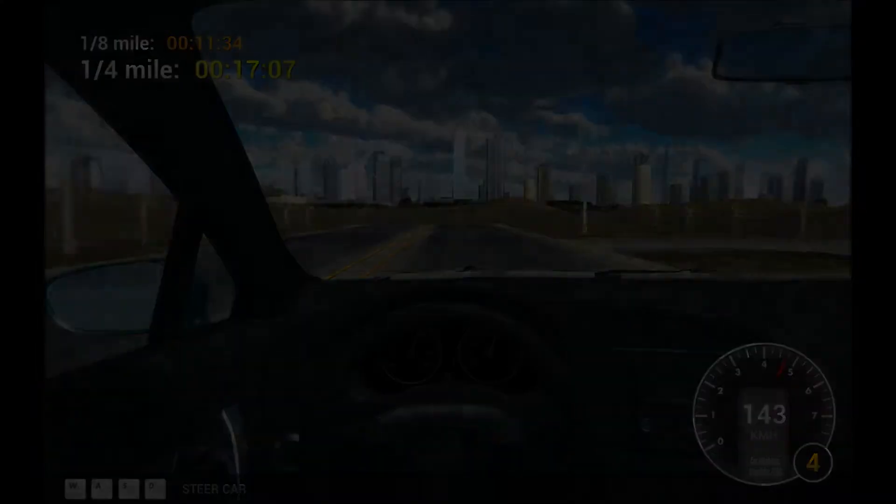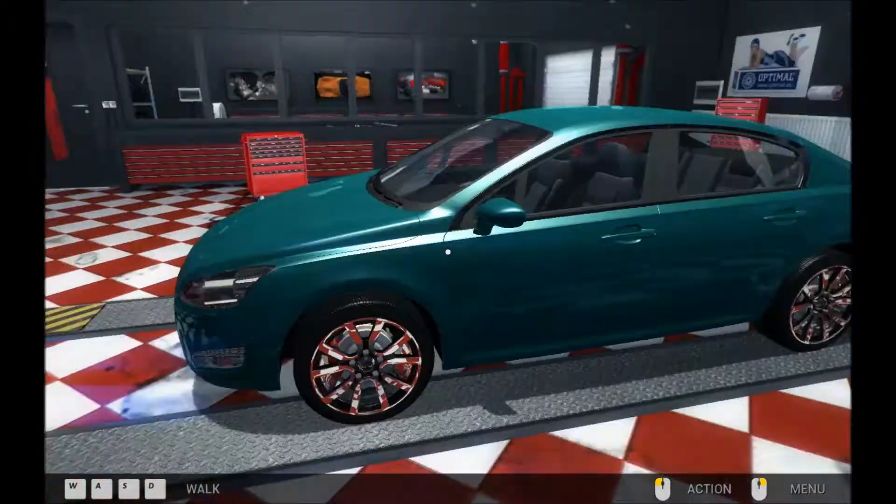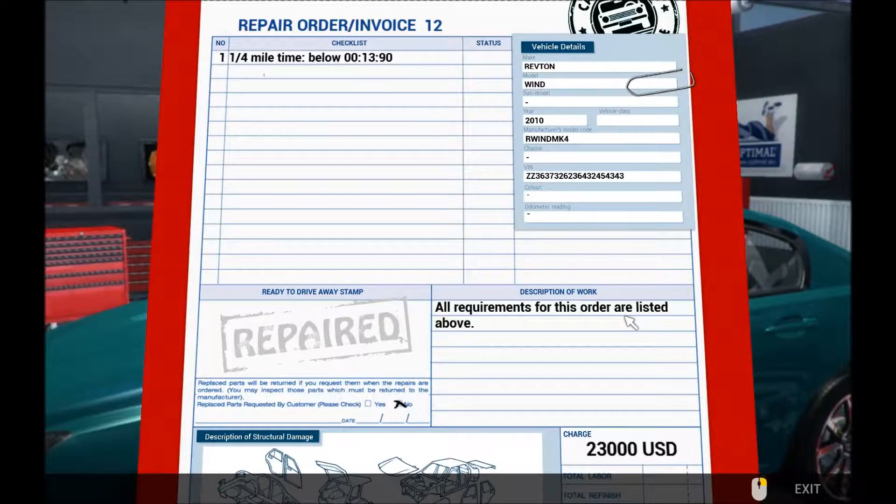1707. Let's see if I remember that by the time we get to the garage. 1707, 1707. Yes, I do remember — repeating it continuously to yourself works, as long as you don't talk about something else in between. 1707. So if that was 14, we'd need to knock out about 3 seconds — just over 3 seconds — with 23 grand.